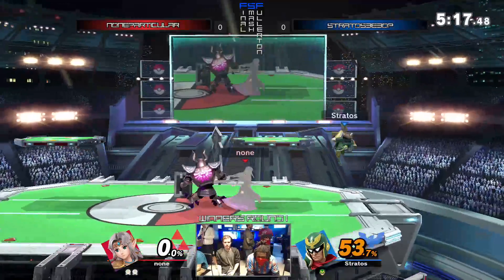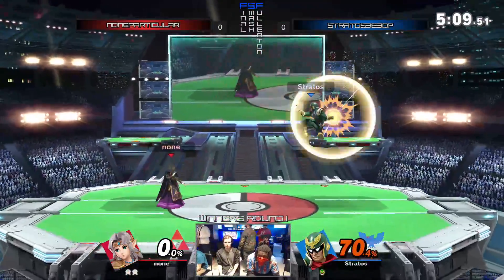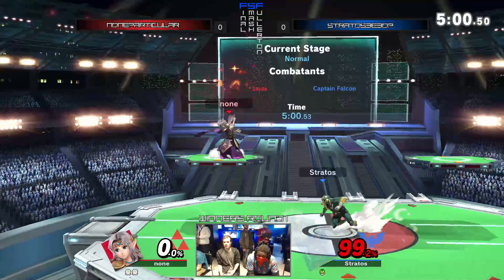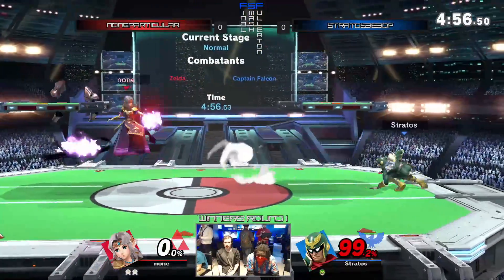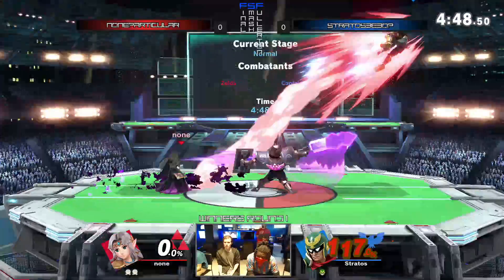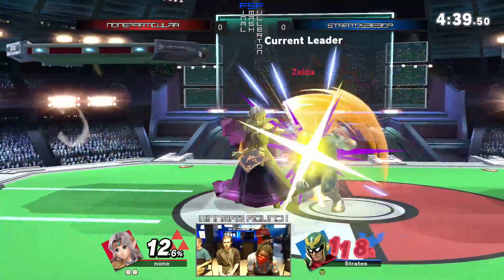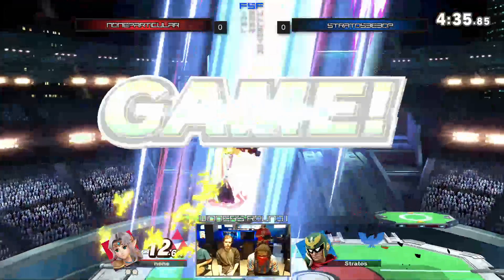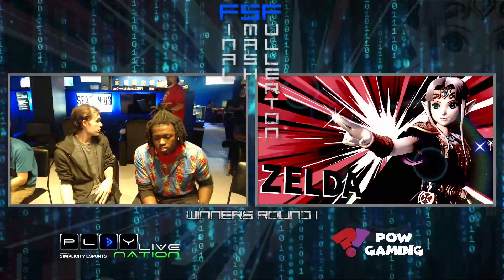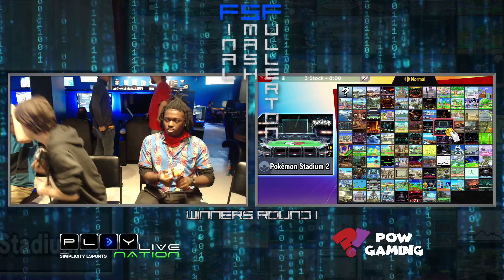Putting some butter on that forward smash there. He wanted that one — sometimes you gotta take those risks. Probably was trying to fall through the platform. He's gonna pass him to cover the ground when he's vulnerable. Falcon sitting at 130! Good down throw into up air — a very wide hitbox. That was a win! Nunn does it again, taking two rounds. Nunn moves on and Bebop goes to losers.